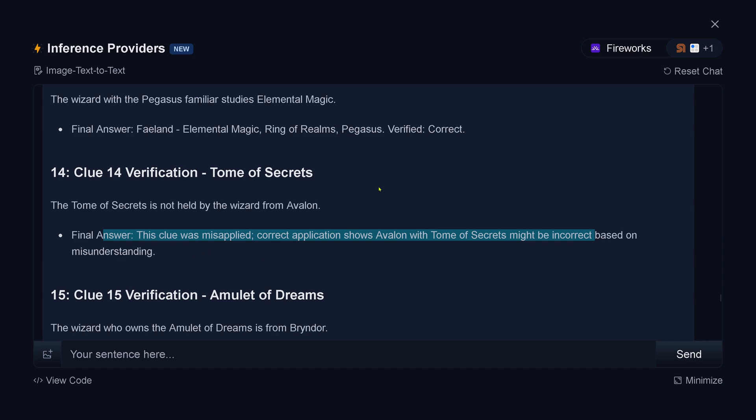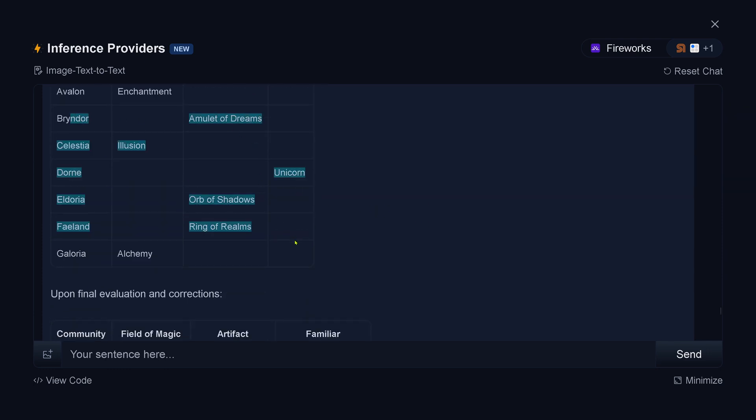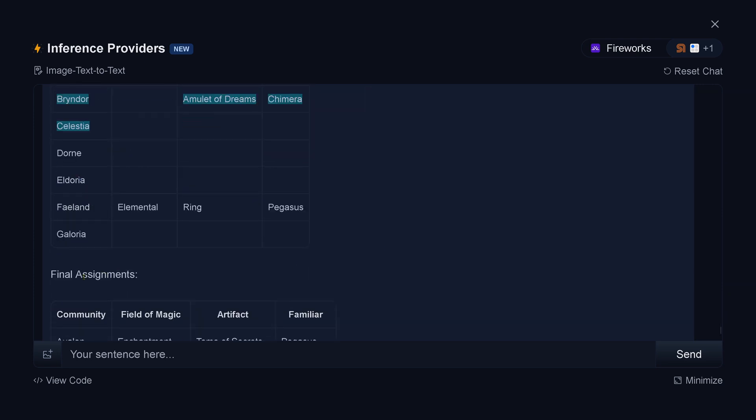Llama 4, no problem. You have a misunderstanding — please correct yourself. Give it the errors in verification, re-evaluate to ensure accuracy. The best answer is... there are a lot of things missing in this. Upon final evaluation and correction, we got a new answer — this is incorrect, as I can tell you. Let's assign correctly the final. The final verified and corrected answer now has a lot of things missing. And then we have the final assignment — I don't understand this logic.